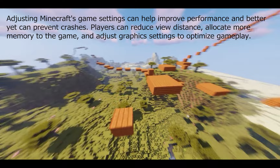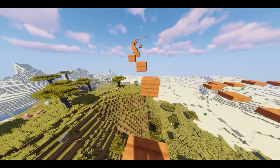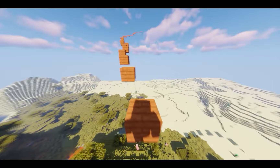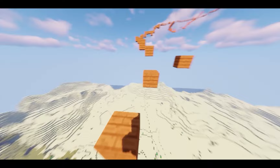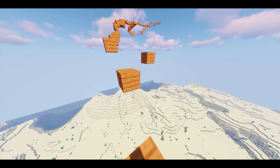Adjusting settings in Minecraft can also help improve performance and prevent crashes. In the settings, you can reduce view distance to free up resources and adjust graphics settings to optimize gameplay. This comes down to personal preference and the capability of your platform, especially if it's less powerful than a computer.